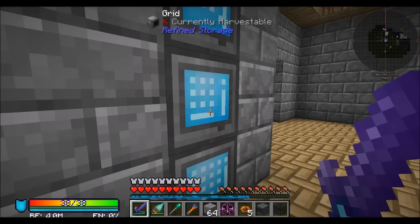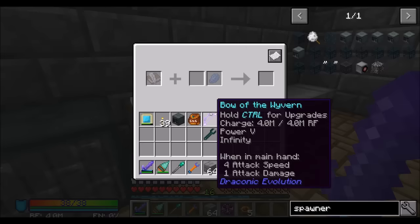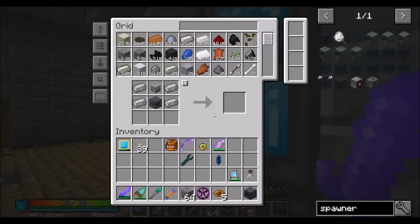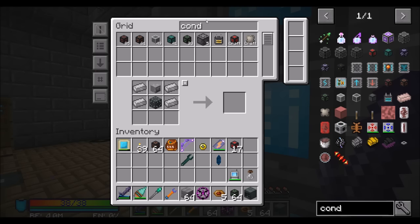Now I have a powered spawner for blazes. I forget what conduits I have over there but I'm assuming the green ones, maybe the orange ones. We're also going to want insulated redstone and another lever added to this. The real question is how do we want to kill them?